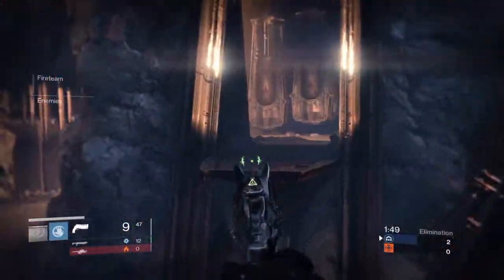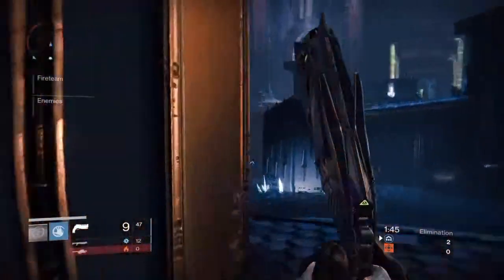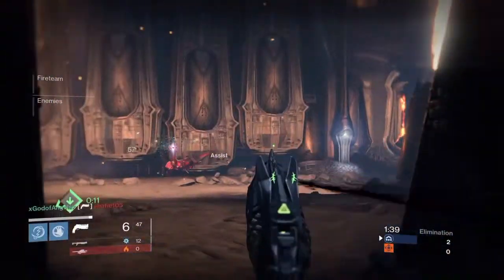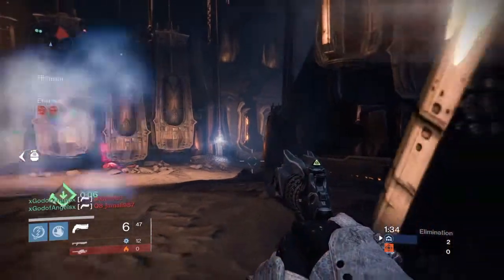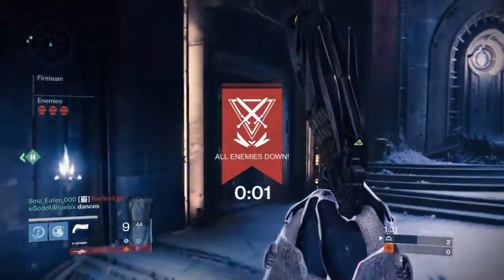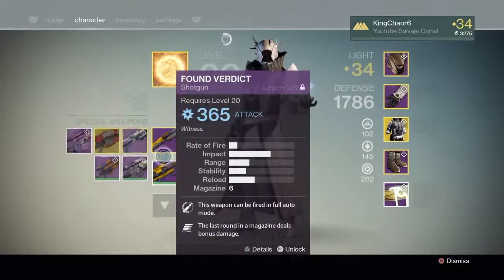What I mean by combo strategies is: my friend Sol runs a flashbang, I run a firebolt grenade, and my friend Angel runs firebolt grenades as well. For example, Sol throws a flashbang and then Angel throws two firebolt grenades to finish off the enemies. You want those kinds of combos — like I shoot two bullets of Thorn into someone and then you finish them off with your arc bolt grenade.